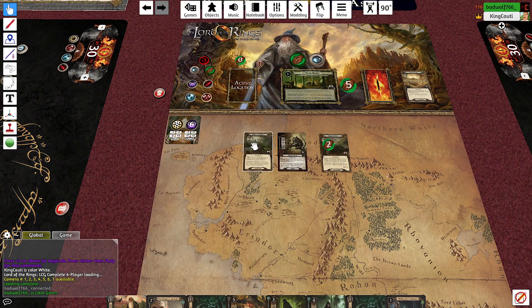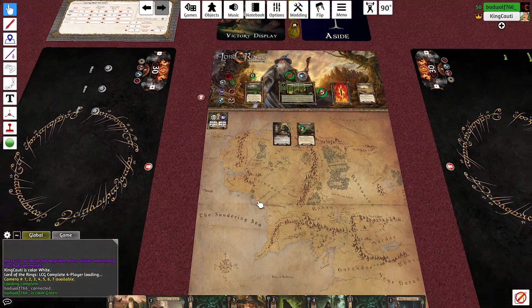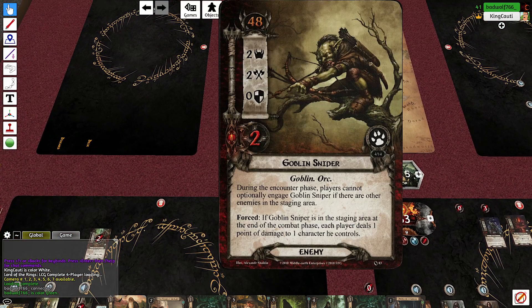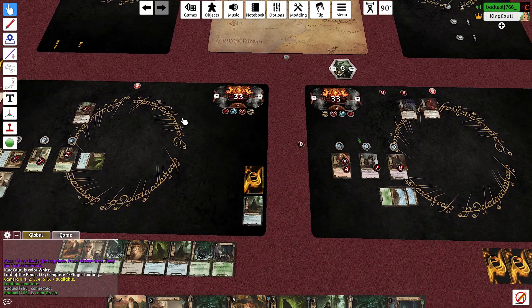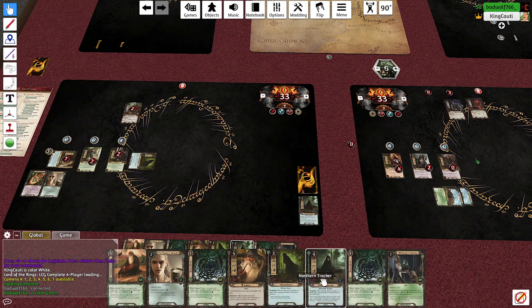I'm going to travel to the Banks of the Anduin — drawing that card or having it be a shadow effect is really nice. Enemy engagement — we don't need to engage the Goblin Sniper. He deals one point of damage to one character per player at the end of the combat phase. That's far from the most frightening thing I've faced all day.